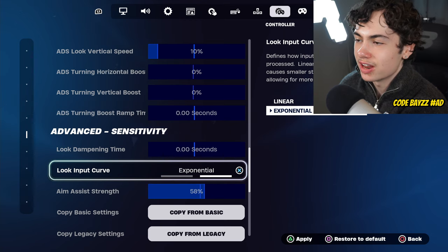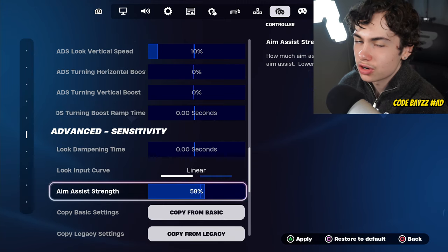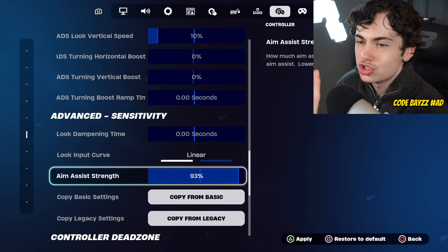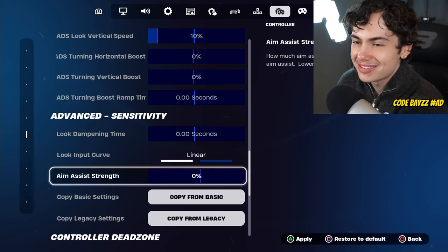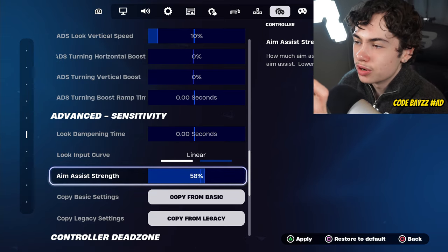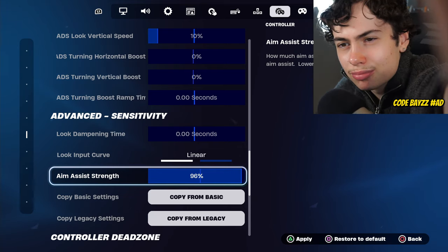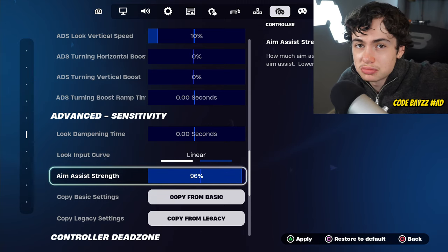Moving down to his advanced settings with his looking curve and aim assist strength — this is where things get a little bit weird. For his look deadzone, he's got it on 0, which is completely normal. For his look input curve, he's got it on linear, which is the most common input curve in Fortnite. But for his aim assist strength — he doesn't have it at 100%. That'd be stupid. Why would he have it on 100%? He plays on 0%? No, that's a joke. Not 99. Not 98. Not 97. But specifically 96%. I have no idea why. It makes no sense. But that's what he plays on, so that's what I played on. It worked pretty well. Maybe it's a glitch.